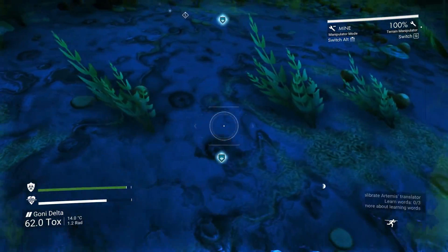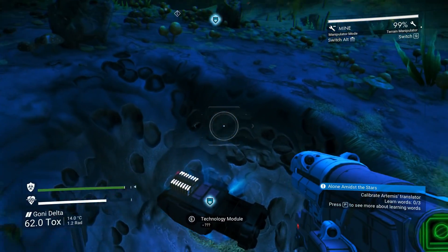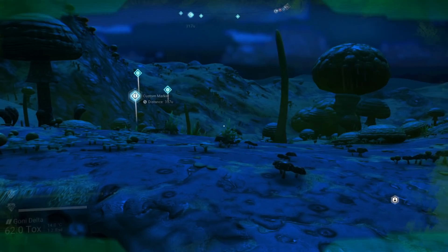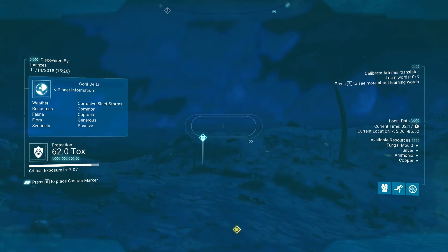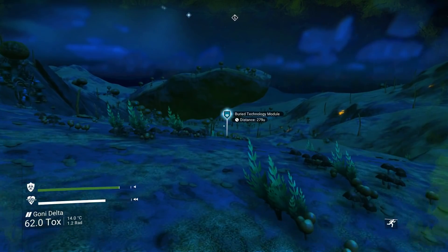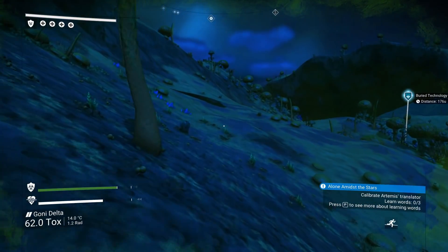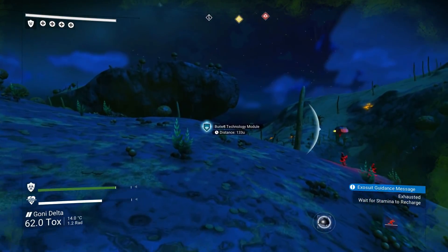I don't think that's unrealistic. So the only reason... Whoa. That looks a little different than some of the other ones I've seen. Alien artifact. Buried technology module. So it looks like our toxic shield was only not diminishing because we were in the vicinity of the holo terminal. It is, in fact, losing some of its protection, but very, very little.